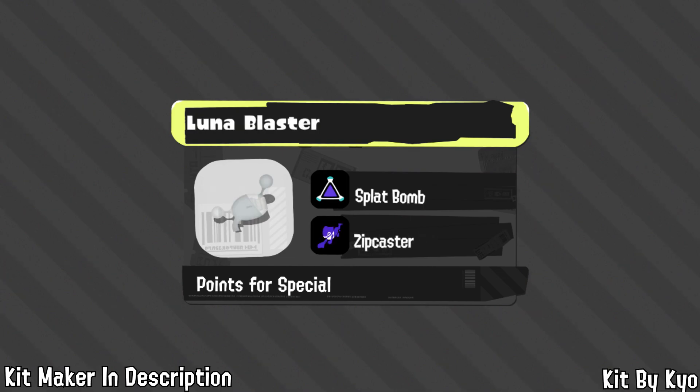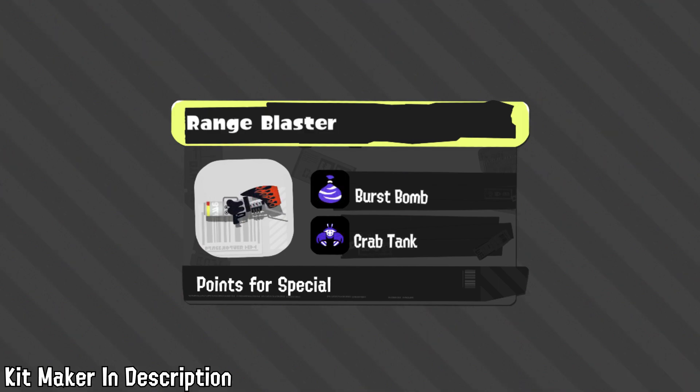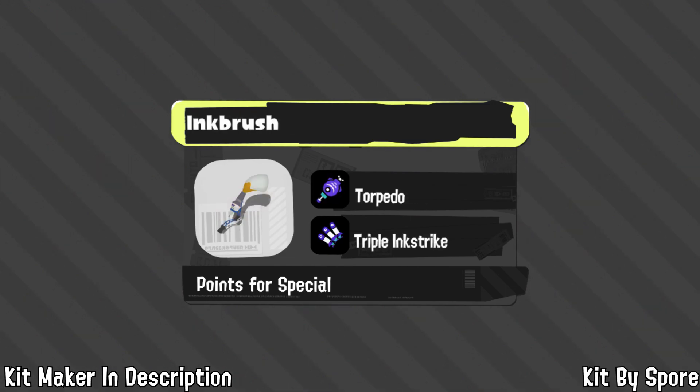Kio thinks Luna Blaster already has a perfect kit and doesn't need changes, with poke tools and a way in. Normal Blaster also gets Spot Bomb but Trizuka to deal with longer-range threats. Range Blaster gets Burst Bomb for more reliable combos with Intensify Action, plus Crab Tank as a panic button and insane damage output — tools Range lacks. Burst Bomb combos also go insane on Clash Blaster, with Missiles for chip damage and as an entry tool. Rapid Blaster gets the same kit since Burst Bomb combos are even more threatening at distance.